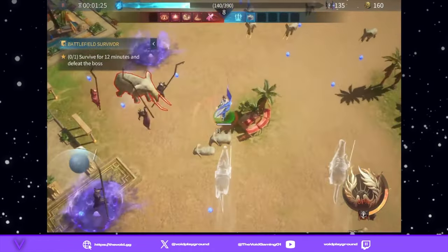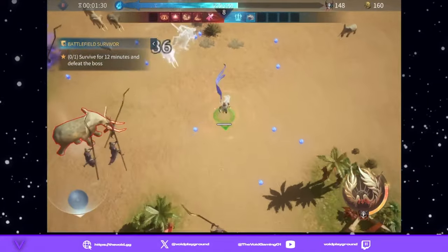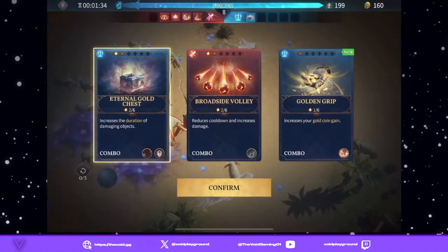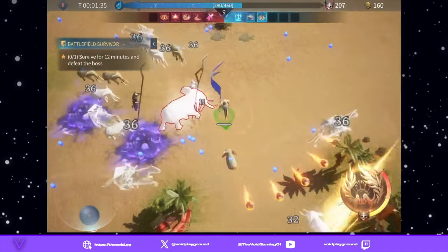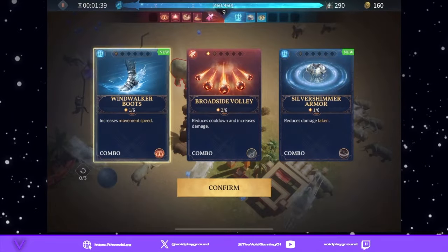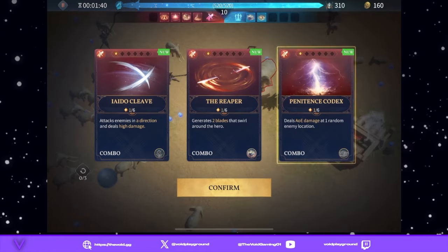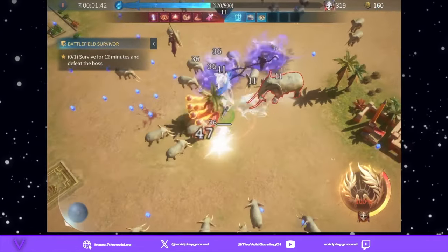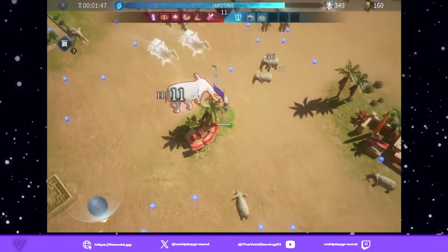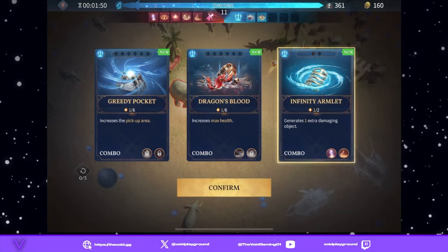Let's talk about the ultimate for a second. When using the ultimate, you don't want to use it when enemies are zooming in on you. When they all surround you, do not use it — you'll bump into the wall and die because you don't have as much control when using the ultimate. You want to use it in situations where you can pop damage and ideally kill the elite as fast as possible.